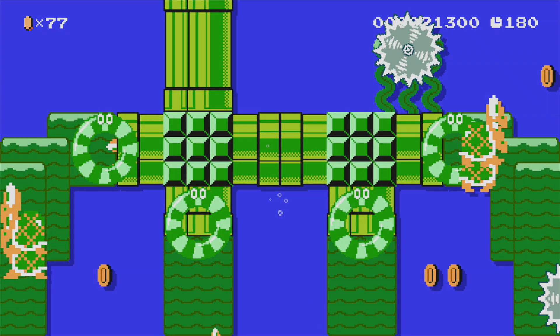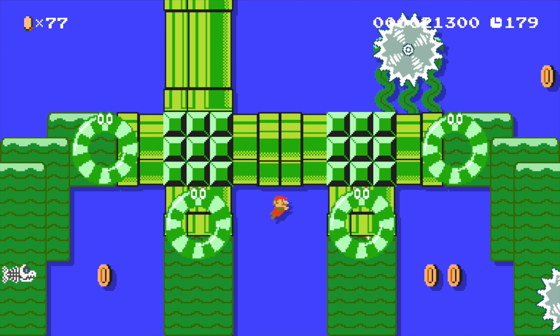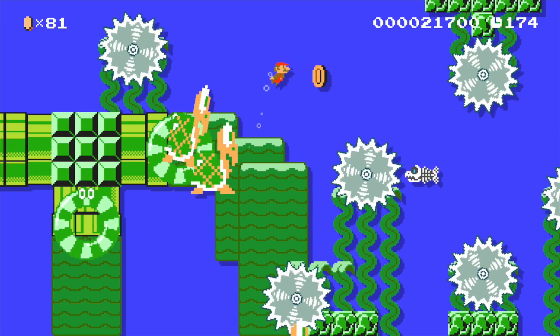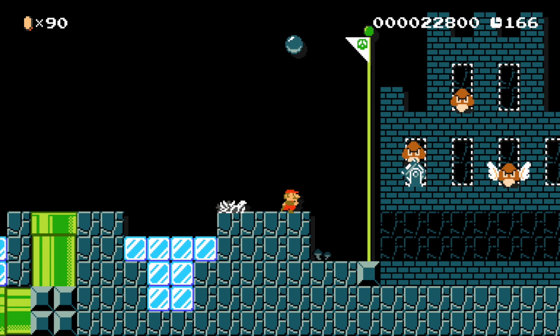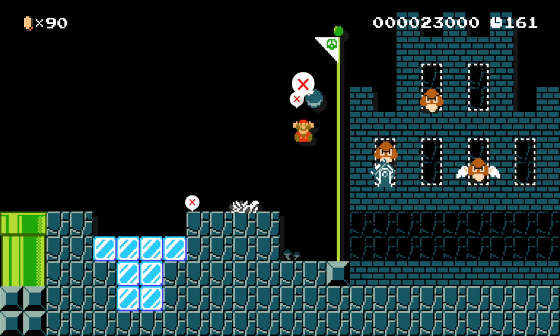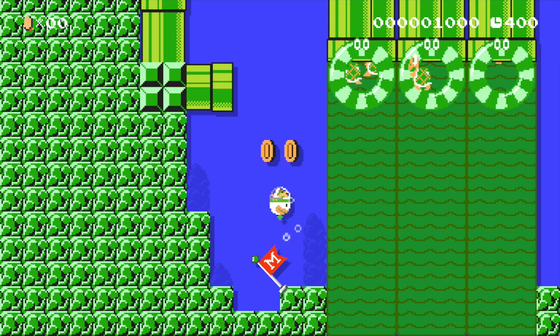There's another secret pipe right here, which comes out and you can go back in — I think that's just a tiny shortcut if you're trying to speed run. And then here, the castle at the end — the next level is all about Goombas inside a fortress. I died right at the flagpole — that's pretty embarrassing. I was trying to show a secret costume I hid there.